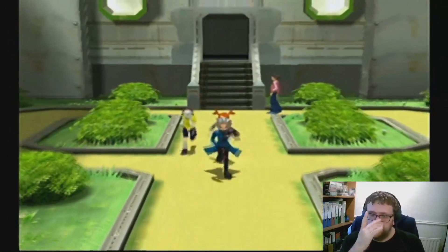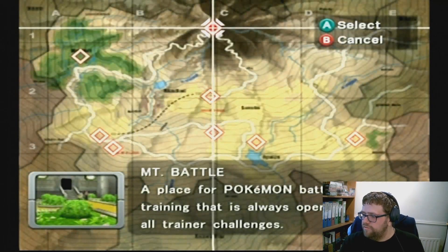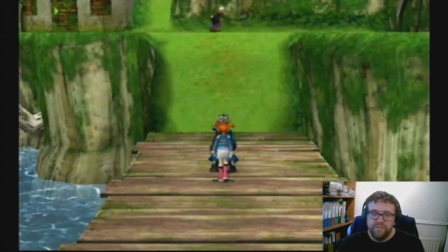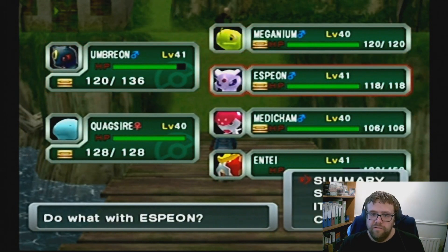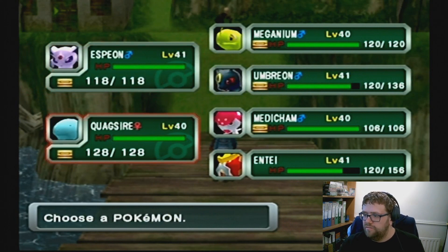We have a rematch against the old man in Agave Village, so I'm going to do him first before the triple whale lord. That is a terrible matchup. So essentially dark grass and the thing - probably Umbreon, no Espeon.